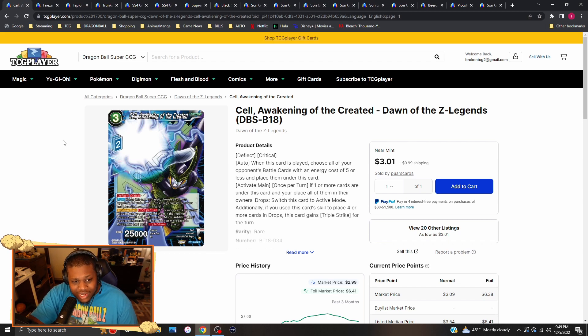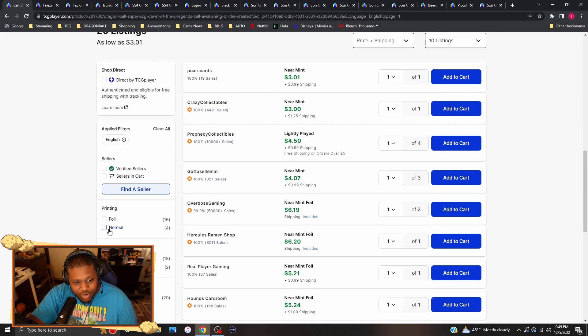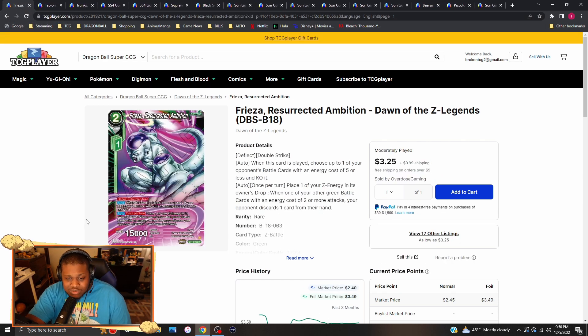So Awakening of the Created is just a rare from Dawn of the Z Legends — non-foil ones are just three bucks per copy. Foil versions are going for about six to seven dollars each. This card is arguably the best Z Battle card in the meta right now. If you don't have foil copies, go ahead and pick up your foil versions. I'm surprised this Frieza card doesn't see too much play other than this.